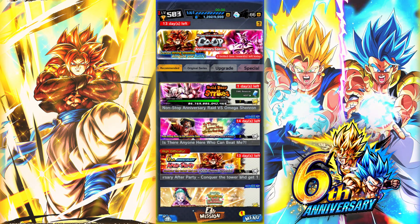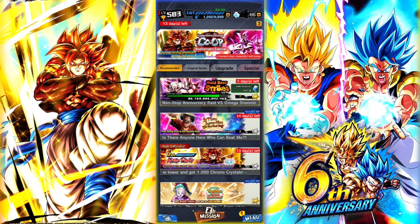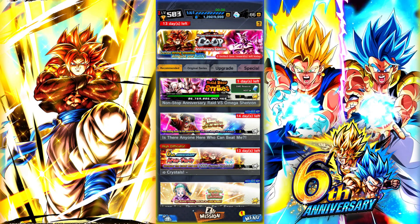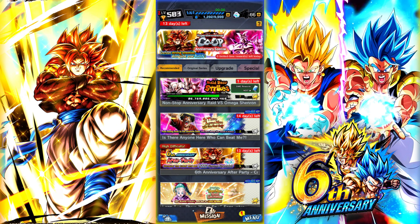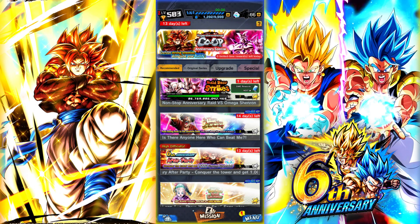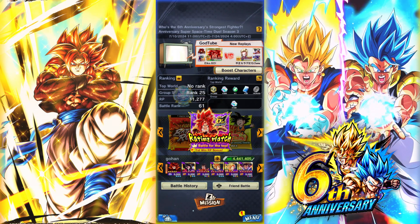We got a new Zenkaverse Battle — I already completed it. You have to use a Mono-GT team for it. Ultra Super Saiyan 4 Gogeta is the main damage dealer in that fight, but you can also use small Android 17 from GT and Mono-GT Super Saiyan 4 Goku. Ledger Battle is still on, so you can use your characters to win that as well.